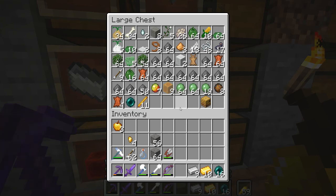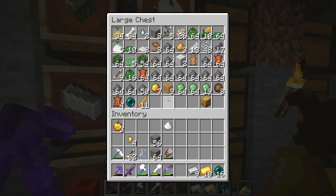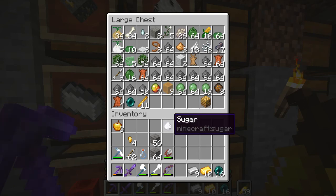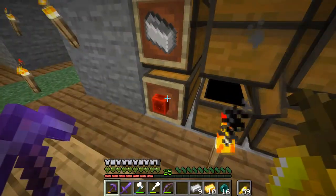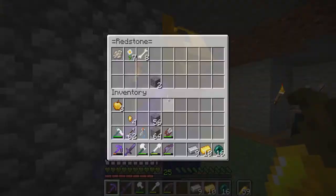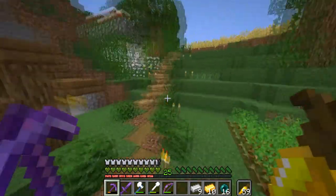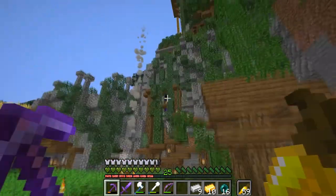Fermented spider eye is sugar, the spider eye itself, and then something else. I don't even remember. Anyway, we'll do that later because we've got enough iron for the time being, so we can do that later.